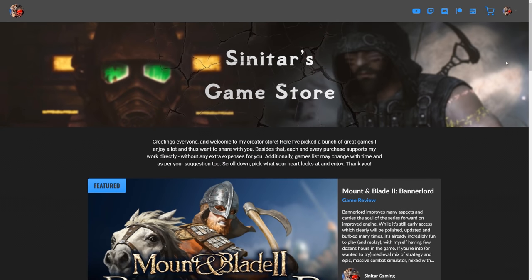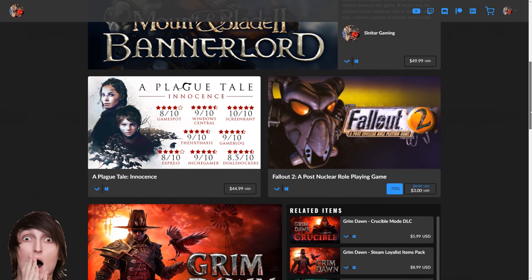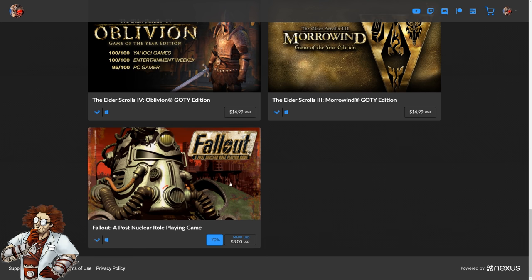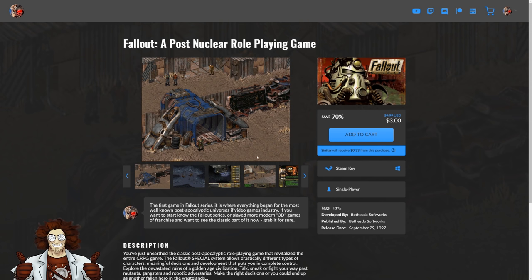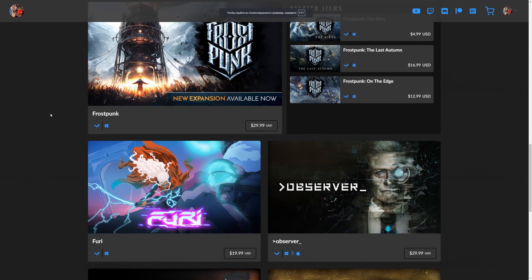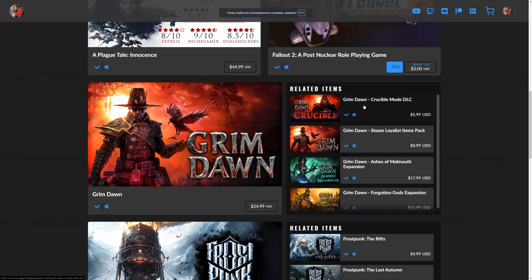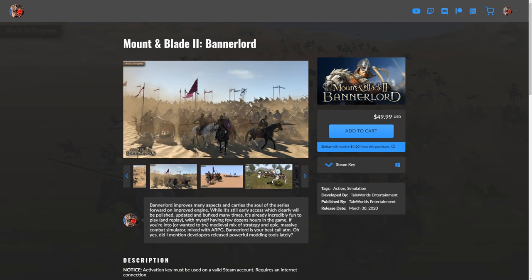I wanted to briefly share news I am super excited about. I now have my personal game store where you can buy some awesome games — legit Steam keys for the same price as on Steam itself, but each purchase through my store directly supports me without any additional expense on your side. The link to the store is in the video description. And now let's continue with mods.